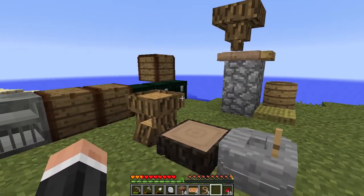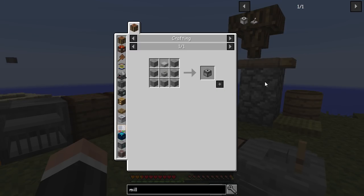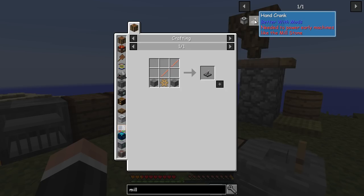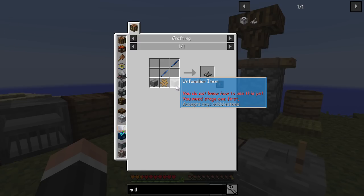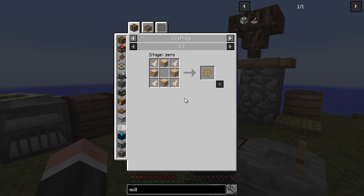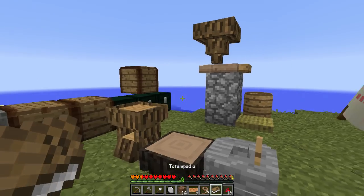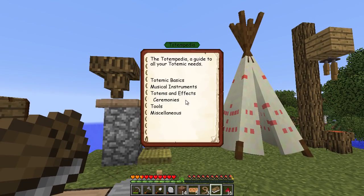I know some people have had to restart their worlds, which is a bit rubbish. Today I want to upgrade some of our stuff - I'd like a millstone, which you make with a grindstone, and a hand crank which is quite important. You need cobble and a wooden gear, and for the gear you need red cedar planks and buffalo teeth. So we need to make some red cedar planks - the totempedia will tell us the ceremony for that.